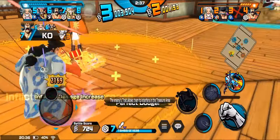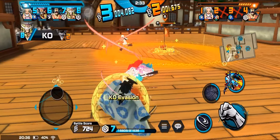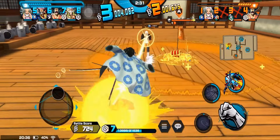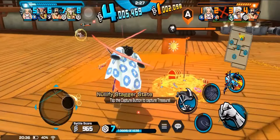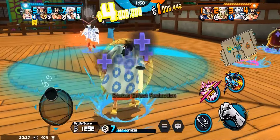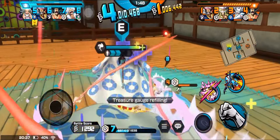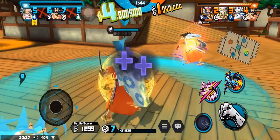Now, on to the gameplay rules. Both teams must confirm their availability before the match starts. If one team fails to confirm, the other team advances. The team with the most KOs wins the match. In case of a tie, the combined team score minus 800 points determines the winner. If a player disconnects within the first 30 seconds of the match, the match will restart, provided screenshot proof is available.